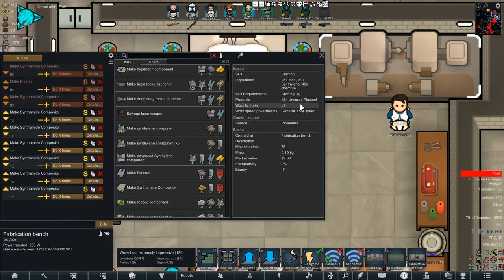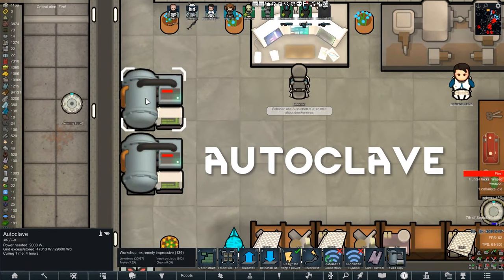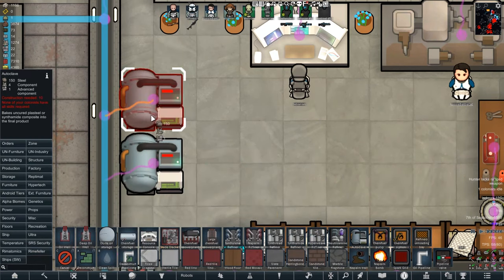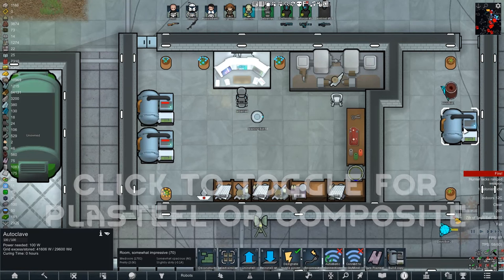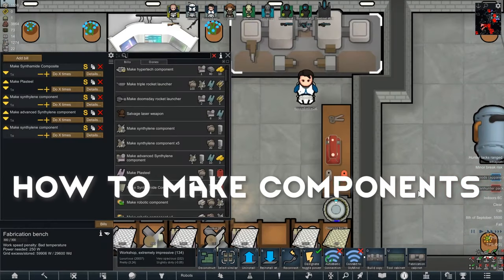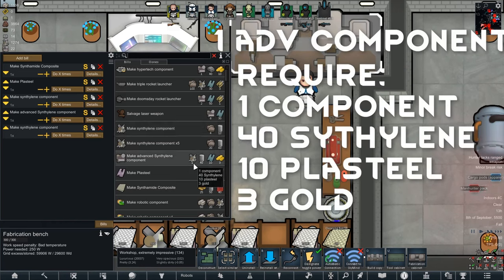When you are creating Plasteel or Synthamide composites, they will come out uncured. To make them cured, you need an autoclave. Just go to Rimefellas, find autoclave, and build one. When curing items, click the button to decide which material to cure — right now it's curing Plasteel, clicking it will switch to composites. It always sucks when you run out of components in RimWorld, but with Rimefellas that is an easy fix. Go to your fabrication bench bills and find Synthaline component — it costs 4 steel and 12 Synthaline to make one component. You can also make advanced components from 1 component, 40 Synthaline, 10 Plasteel, and 3 gold.